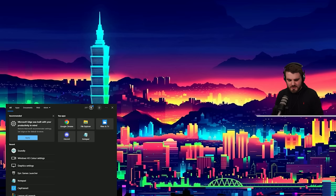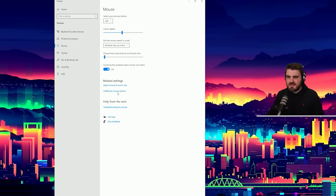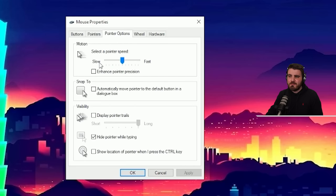We're going to start off with the very important step of checking our Windows mouse settings before we jump in-game. Come down to your search bar, type in 'mouse' and then go to mouse settings. Then simply go to additional mouse options, and you'll be presented with the mouse properties area. Head over to the pointer options tab and make sure that pointer speed is set halfway between slow and fast, directly in the middle.